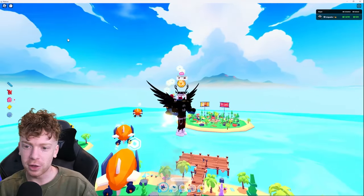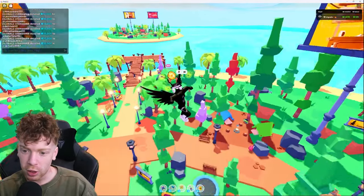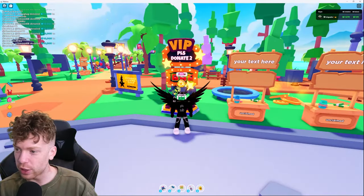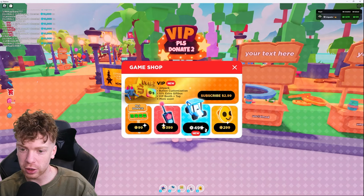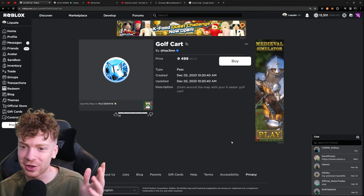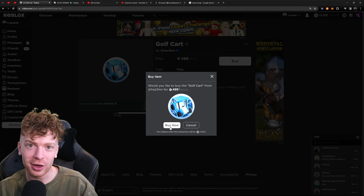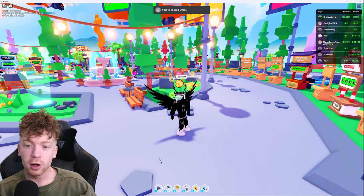I just showcased the jetpack and all the VIP features you can get by subscribing to the VIP, but now we're gonna showcase this new game pass that just came out. If you go to the shop right here, there is literally a golf cart in this game. Here's the golf cart game pass — we're gonna go ahead and buy it now for 500 Robux and see what it does.